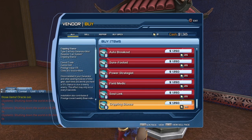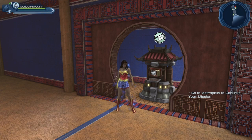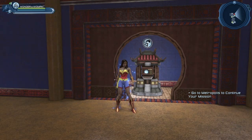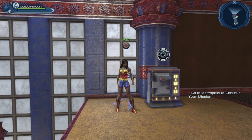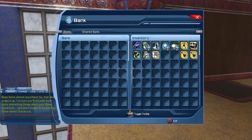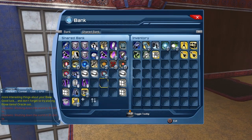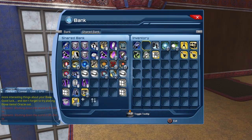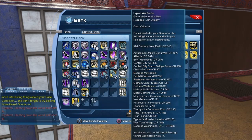The mailbox is obviously where you get your mail. Here we have the Spark Target that you can use to test out your powers. Here you have the Respec Station that allows you to respect your skill points and reassign them. The bank is a personal stash where you can put a whole bunch of your items. There's also the shared bank — if you want to trade items between your characters you'll use the shared bank, though not every item can be shared.